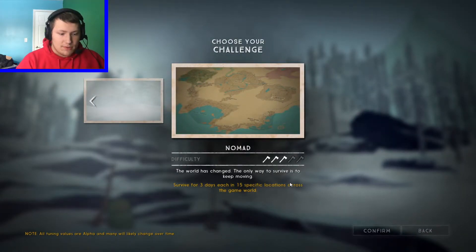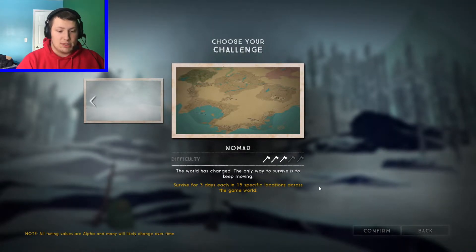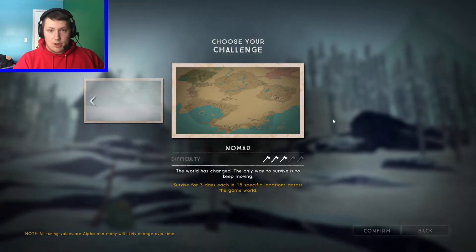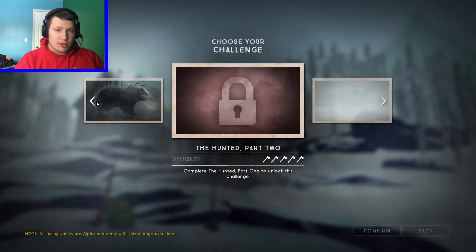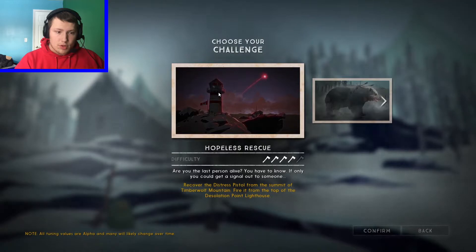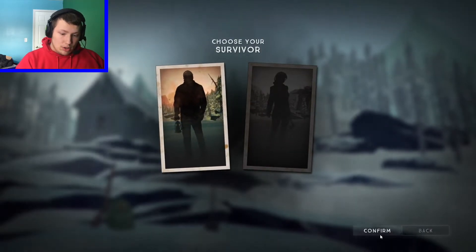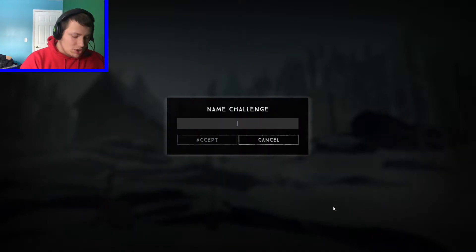The world has changed — the only way to survive is to keep moving. Survive for three days in each of 15 specific locations across the game world. That's such a nomadic lifestyle, and I am a nomadic person in real life, clearly. I'm going to go for the Hopeless Rescue one because it's the most story-based. I'm going to hit Confirm. I am a dude. This is Challenge 9 — I haven't challenged anything.